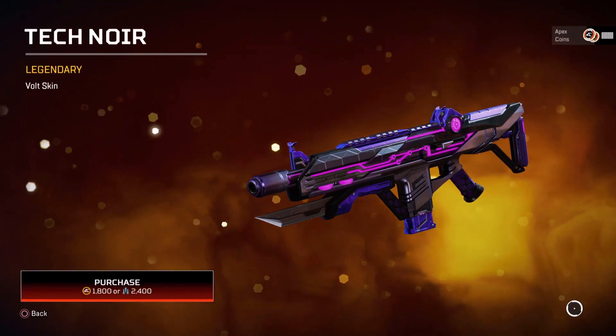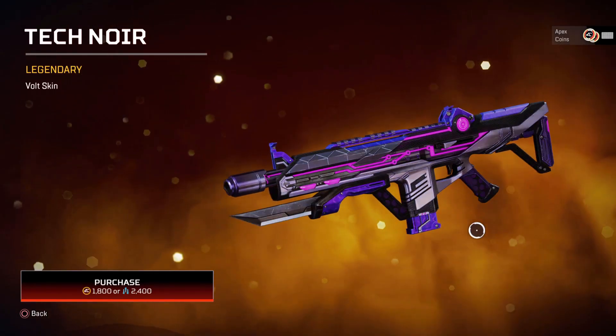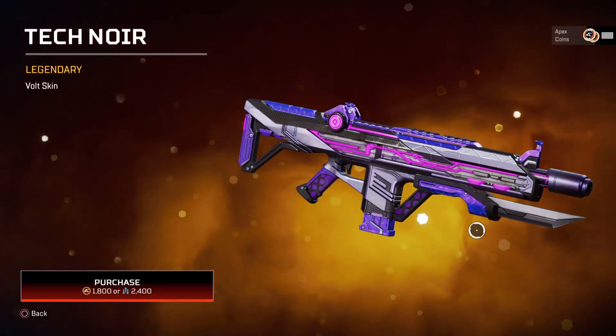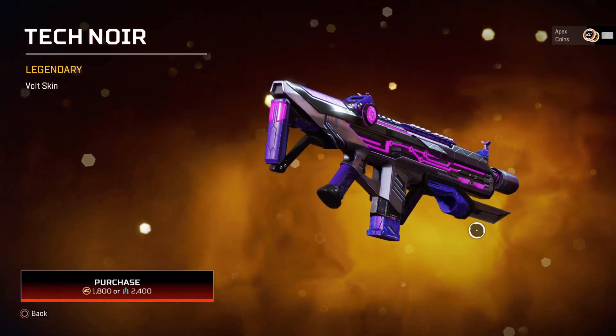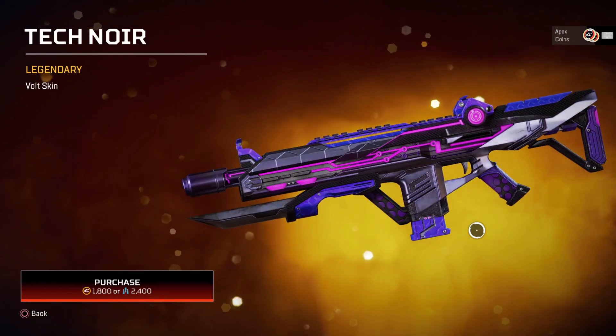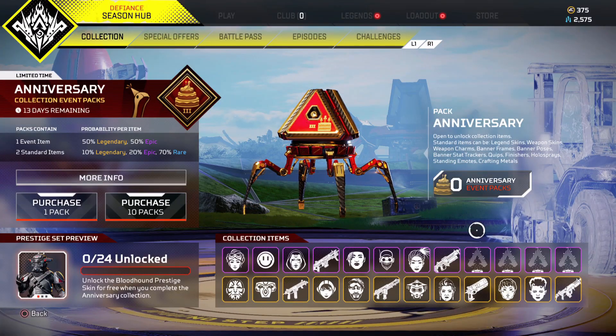And then finally the Volt skin — this gun is in the care package so you don't get to see it too often, but it looks absolutely insane. I know some people wanted more weapon variety; we haven't seen a Havoc skin in a while, which I agree with. But luckily we do get this really cool-looking Volt skin. Let me know your thoughts on all the items in the anniversary event and which one you're trying to get.